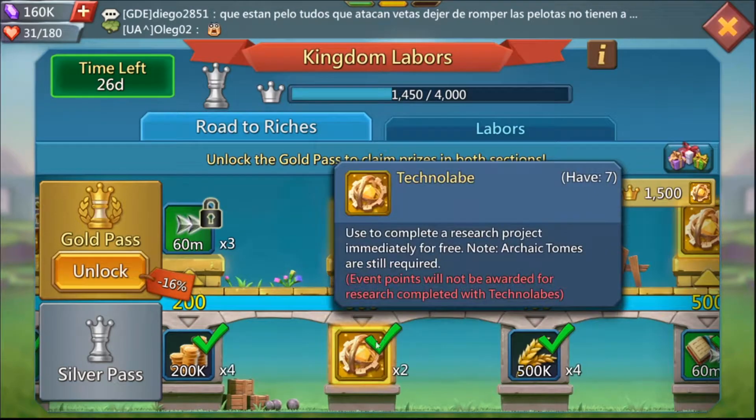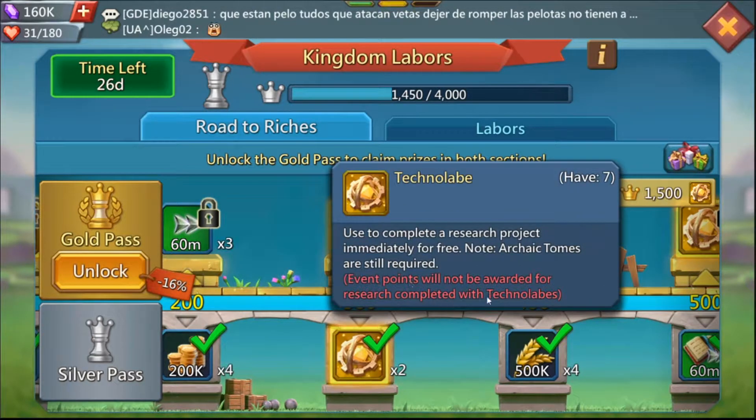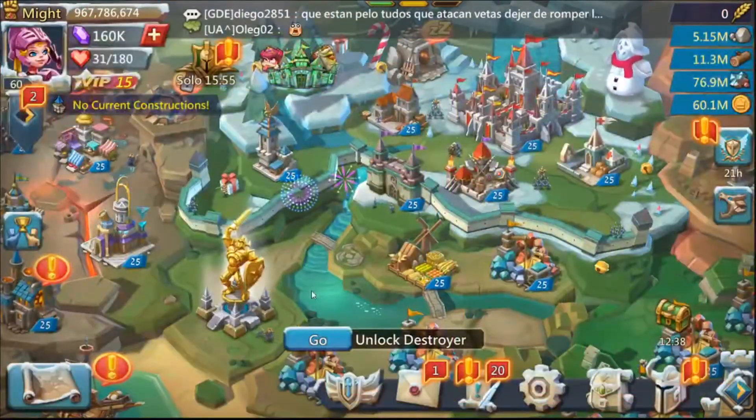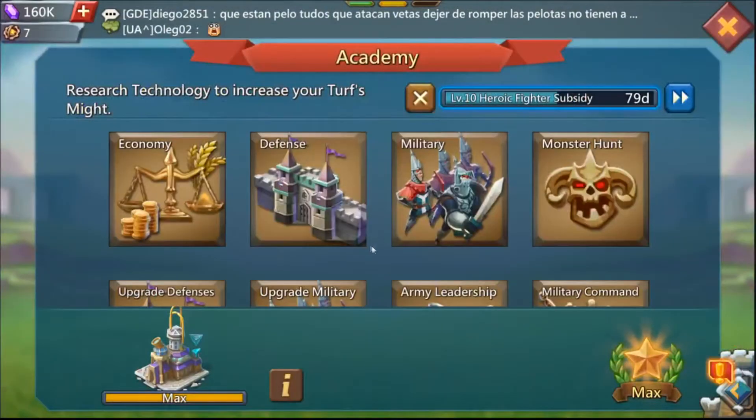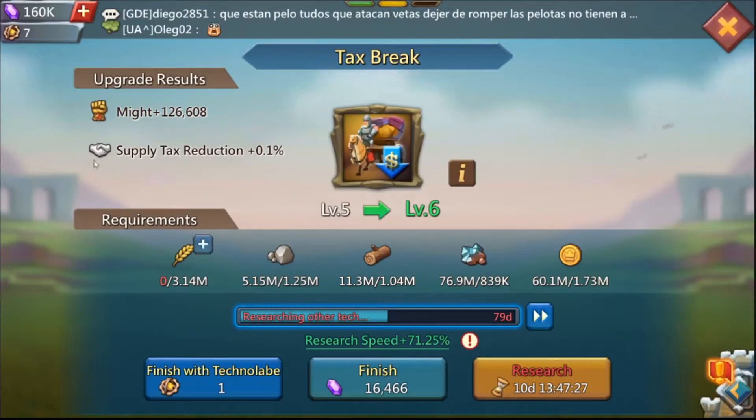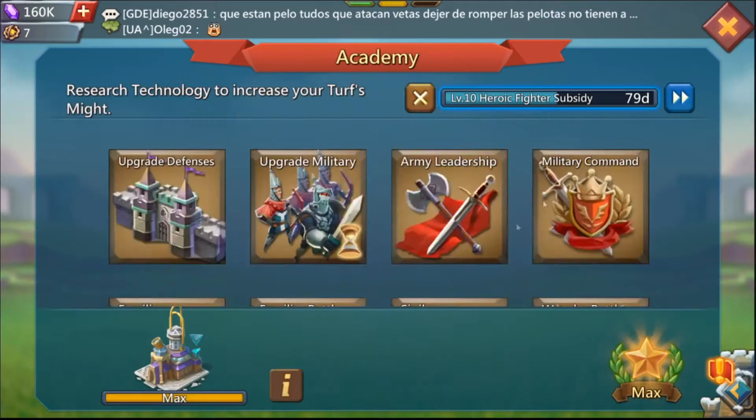So how do Technolables work? It says 'use to complete a research project immediately for free — no archaic tomes are still required.' Event points will also not be rewarded for research completed with a Technolable. So technically you cannot use this for any relevant event quests you want to complete. But it's still pretty nice that you're able to complete research with them. For a small research I looked at — Tax Breaker level five, which takes 10 days — I can complete it with only one Technolable, and you do not need to provide the resources for it.